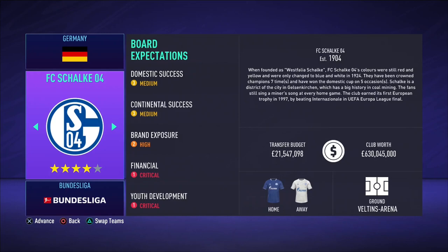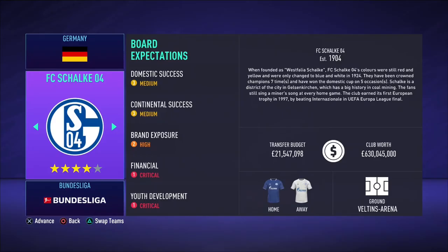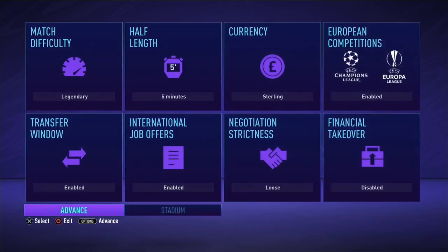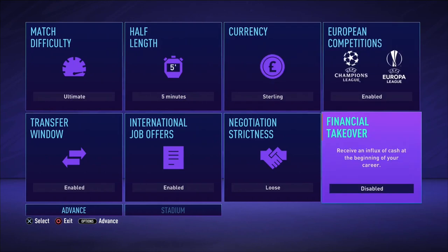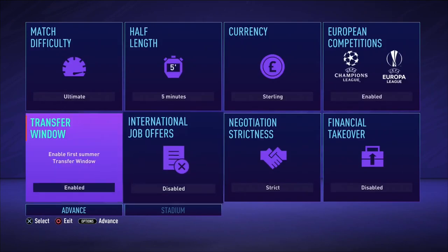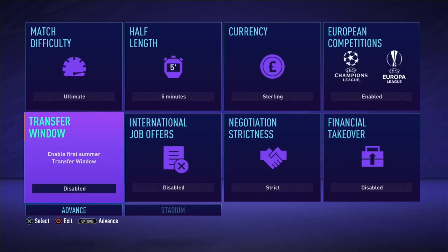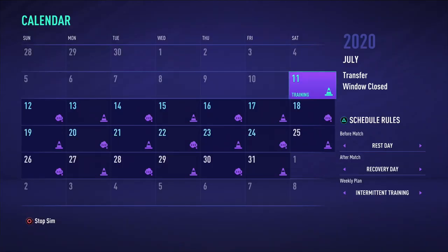As the example, I'm choosing Schalke as I will be trying to save them from relegation. Let me explain the rules first. Before starting this save, choose the club you want to manage as normal and pick a difficulty that's difficult for you to play on — one where you struggle to win a lot of games. You can also use sliders if you want. Disable the first transfer window and use strict as the negotiation strictness. You can't use a financial takeover either. When starting the save, do not accept an invitation for a pre-season tournament. Sim to the first match of the season.